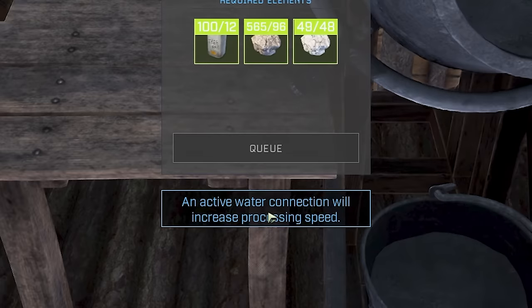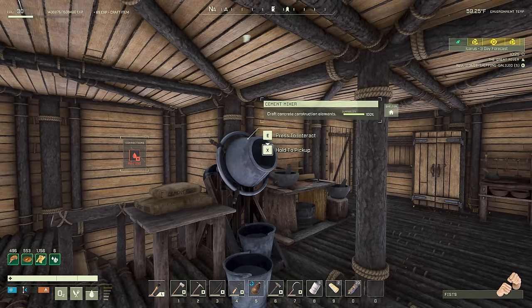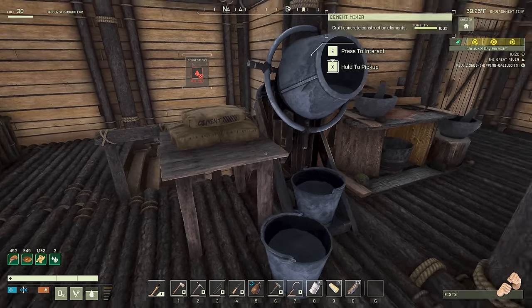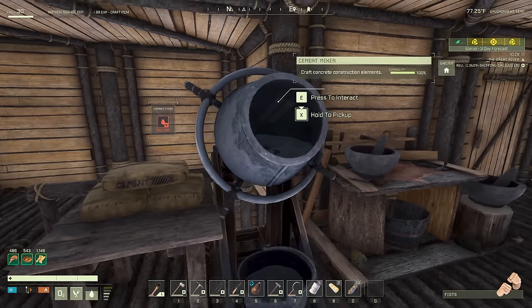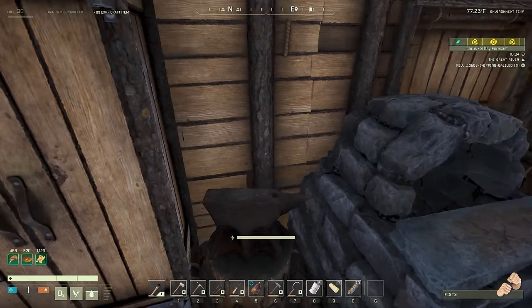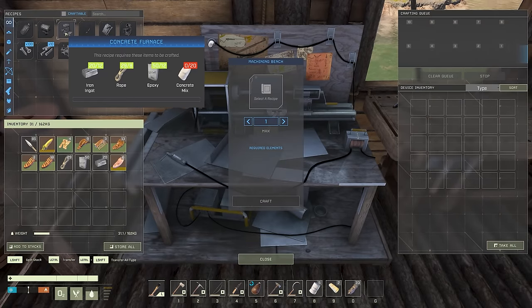Wait — an active water connection will increase processing speed! You can connect water to the cement mixer. It shows it requires 250 water. I had no idea that was a thing. We'll have to figure that out in the future. While the concrete mix is going, let's get the ingredients we need for the concrete furnace — epoxy, rope, iron ingot, and 20 concrete mix.